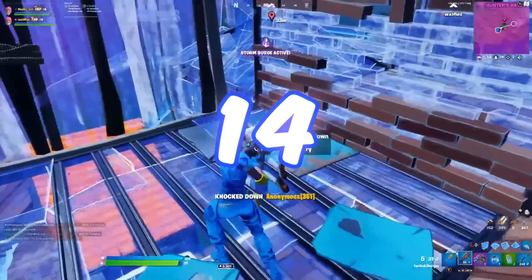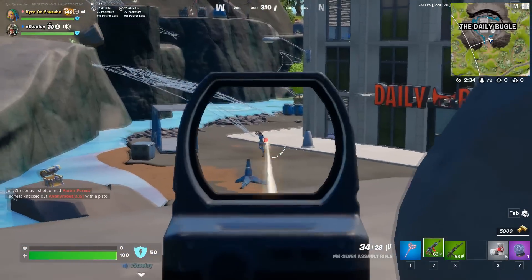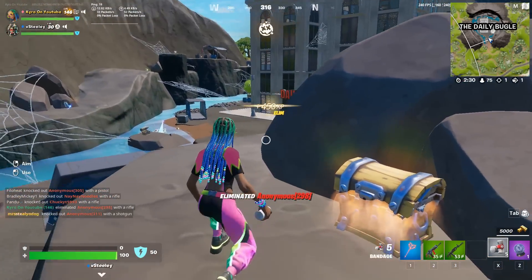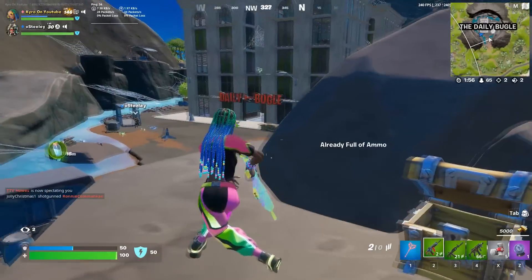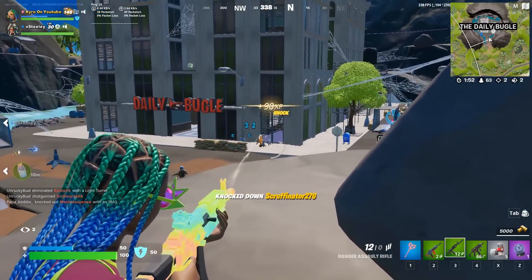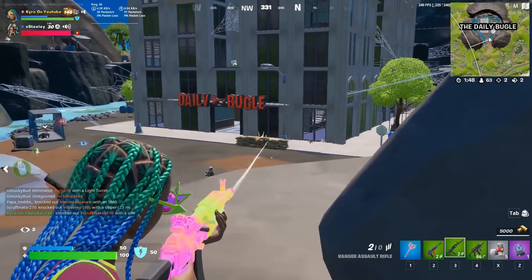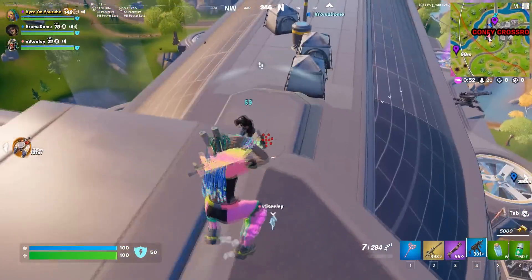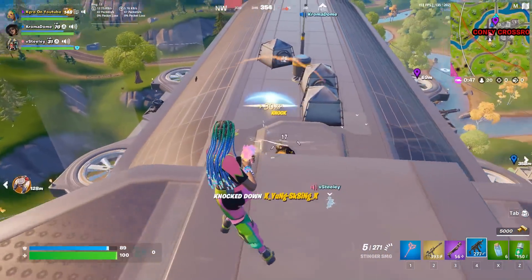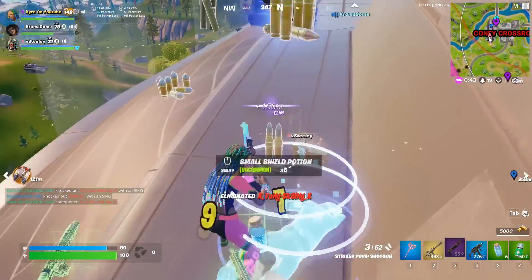The next combo on our list is Poet with the Star Wand Pickaxe. This was just added to the game in Season 2 for the Coachella crossover. I really like this — a lot of people are sleeping on this skin right now, with not too many people using it. I think the design is so good it deserves to be a lot more popular than it is, and it really wouldn't surprise me if this becomes one of the more popular skins in Season 3. It's going to fit in with the Star Wand perfectly, so if you guys do own both of these items, I would definitely recommend giving this combo a try.